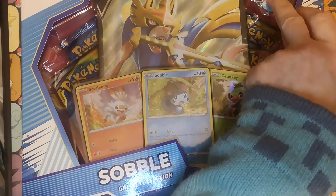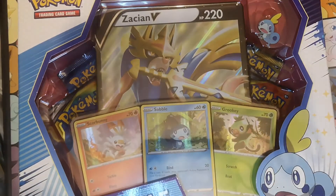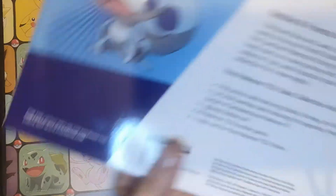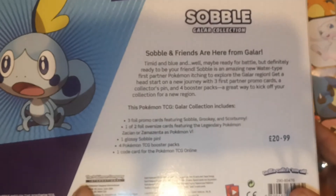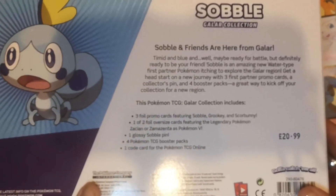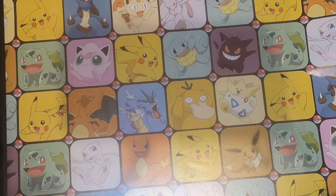So here we have our — oh, you can't quite see that — Sobble pin. Let's give it a quick flip and you can have a quick look. Let's pause the video and have a quick read. Bought these from Waterstones, all three of them.